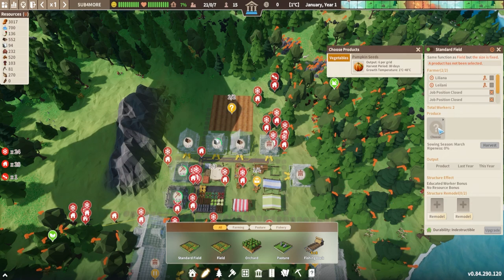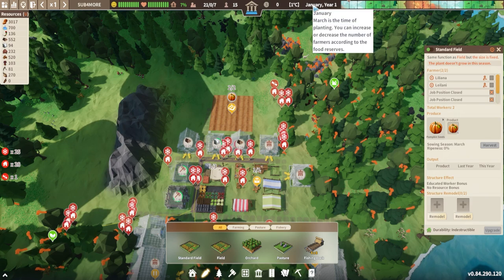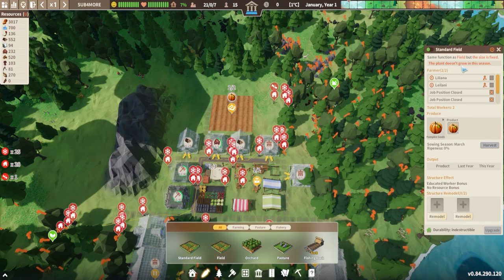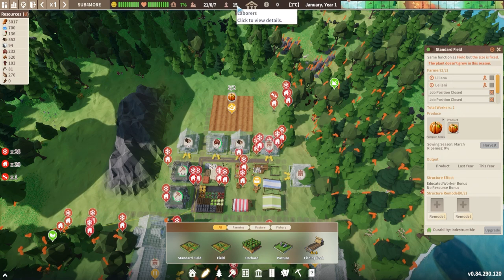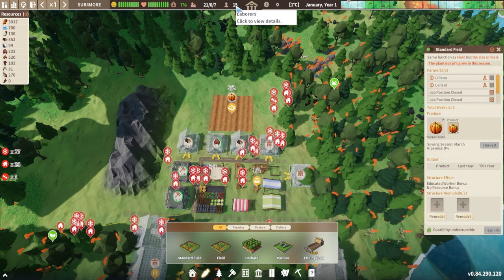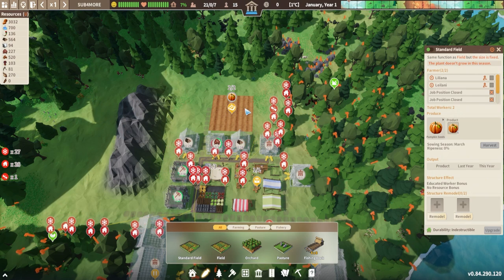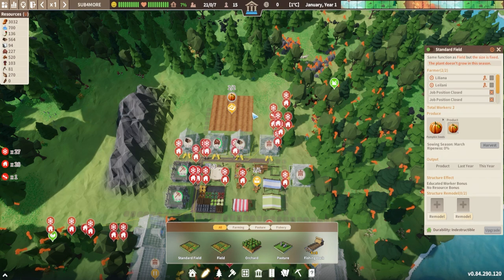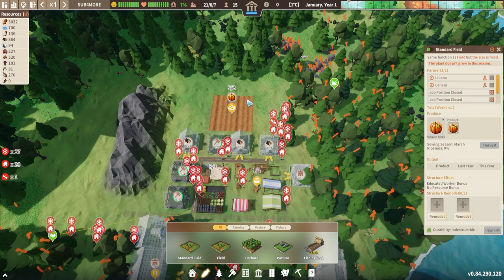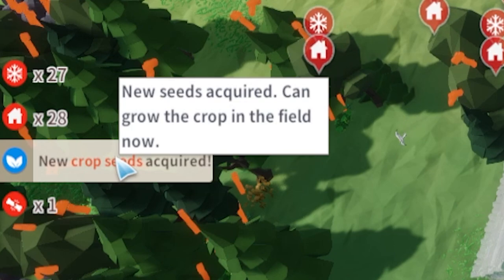If we did have the fertile soil, we'd place the field in that area. Once you've built your field, you need to left-click it and choose what you're going to produce, which in this case will be pumpkins. Because it's January you'll see a message that says the plant doesn't grow in this season, and our number of laborers has dropped. However, when a farm isn't growing or a building has reached its max output, the workers will automatically be converted into laborers.